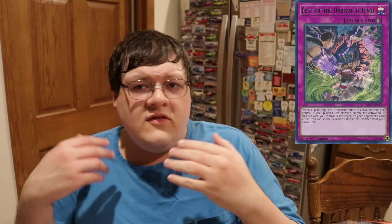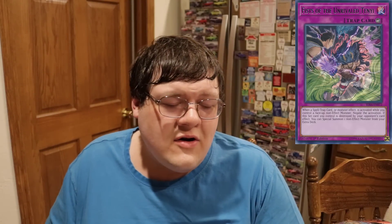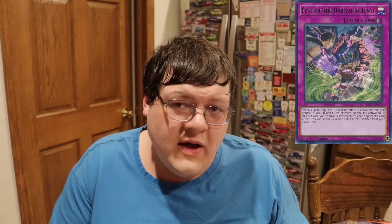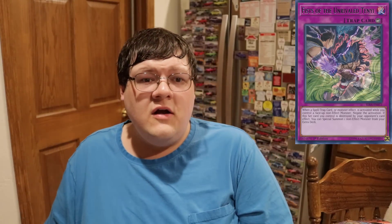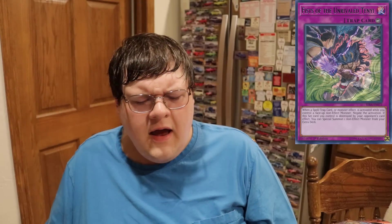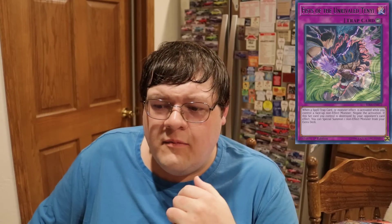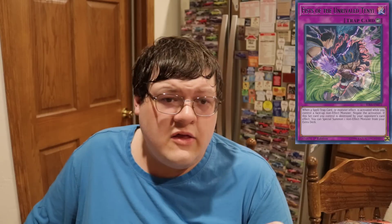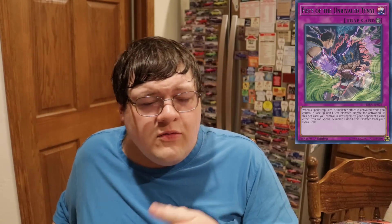Fist of the Unrivaled Tenyi is a beautiful card that says when your opponent activates a monster, spell, or trap effect while you control a normal monster, you get the ability to negate it and destroy it. This is reminiscent of Champion's Vigilance — the Counter Trap card where you control a level 7 or higher monster and get to negate something. And now we get more synergy because when this card is destroyed, you get to bring out a monster from your extra deck.